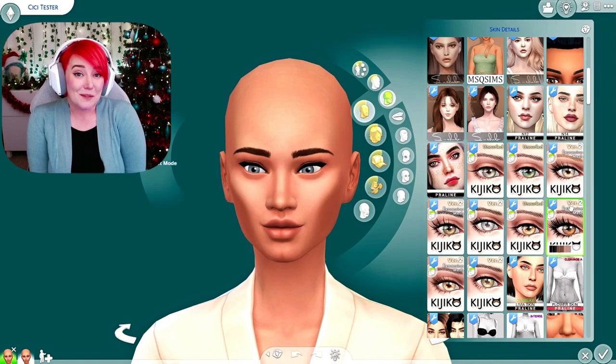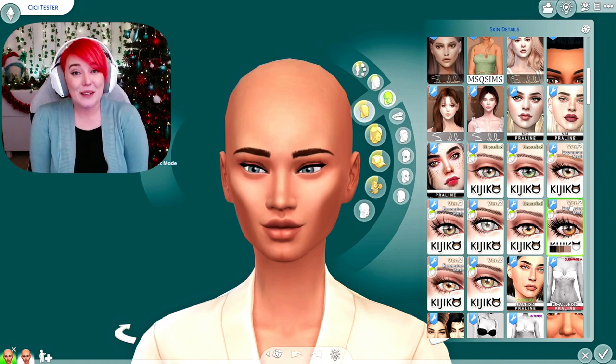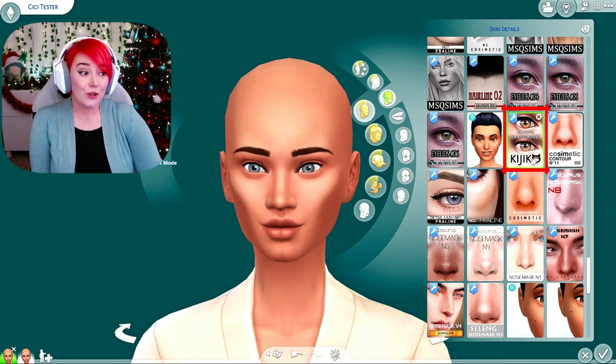For our first CC tester sim I'm going to do a combination of Praline Sims and Dark Knight. For both sims I'll be using eyelashes from Kijuko - I'm not sure if I'm pronouncing that correctly, but they're the best eyelashes available for the Sims. Some creators I'm showcasing also make eyelashes, but I really like the 3D eyelash look from Kijuko. One thing I recommend from them in addition to the eyelashes is the eyelash remover - when you click on it the eyelashes are gone, and then you can apply your own.